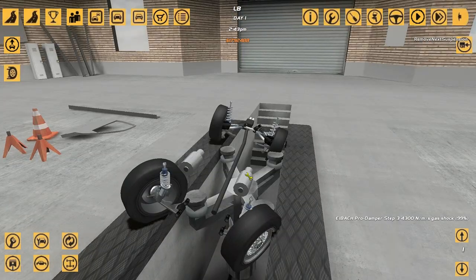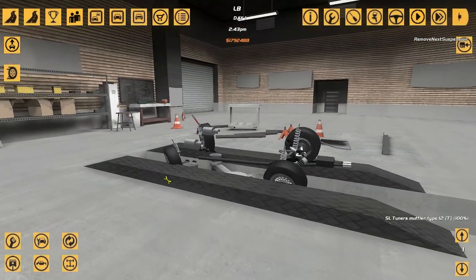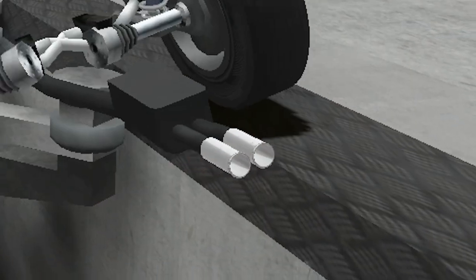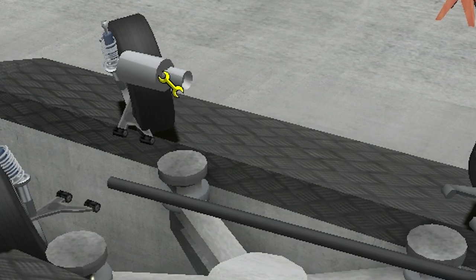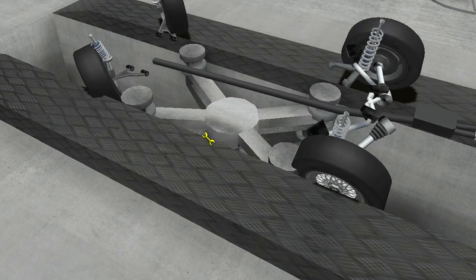Let me just show you this before we continue. SL Junior's muffler type 2, in the middle of fucking nowhere in the car. Obviously this car already has an exhaust pipe right there. One, two, three, four. I genuinely don't know.